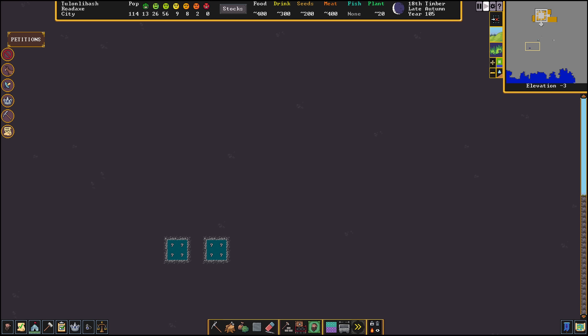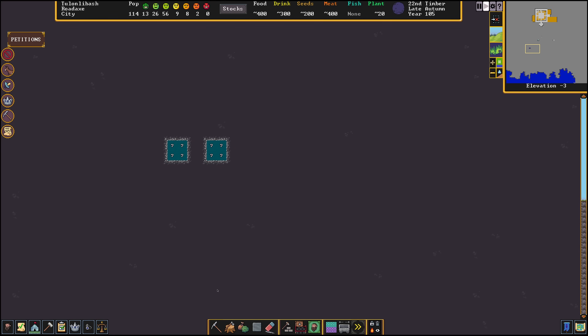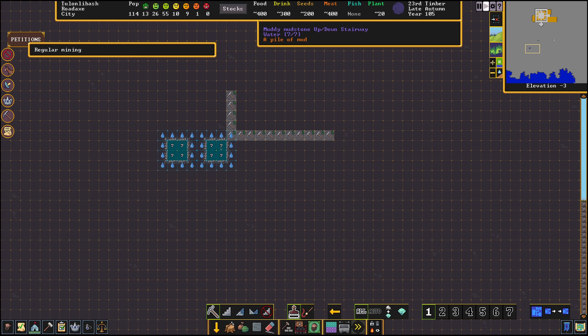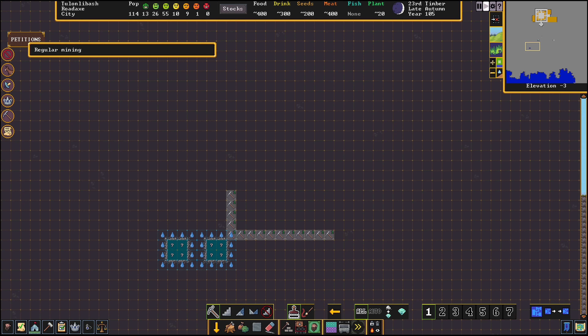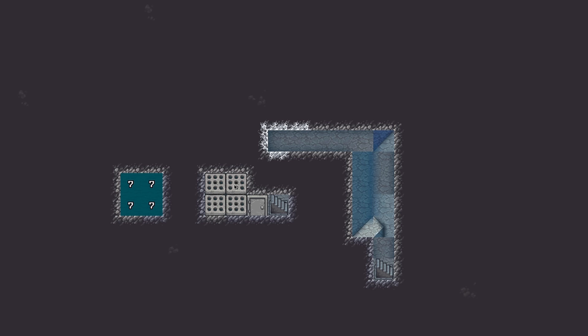Any level above this grate — this level or above on this side only — we can branch off from this. When the water squeezes through a diagonal space that's going to reset pressure to this level. So this is going to be one body of water here, and this is going to be a separate body of water. We are currently at elevation minus five, and if we mine this tile out the water will pass through diagonally — still safe at grate level or higher on this side — and this resets water pressure to this level.